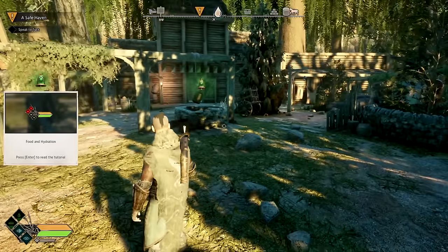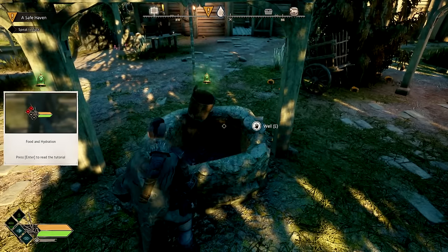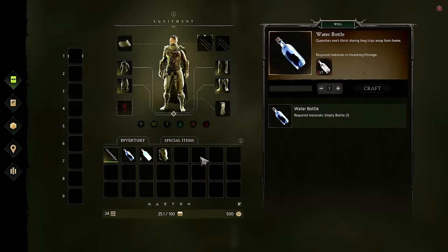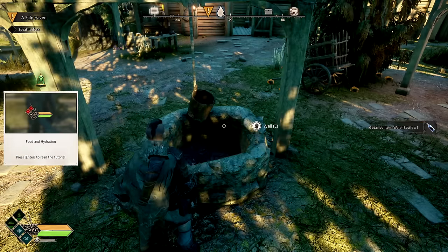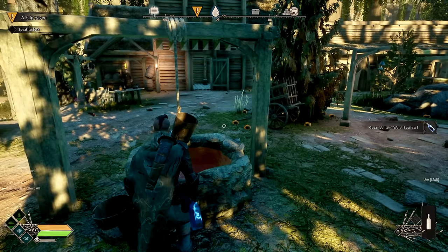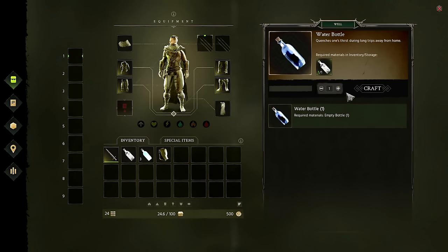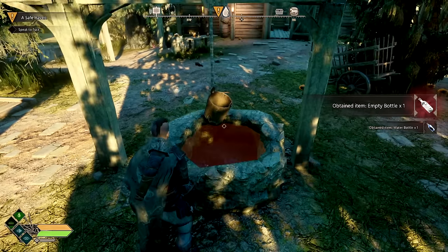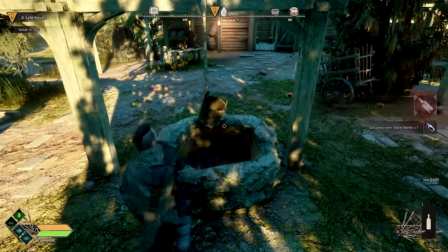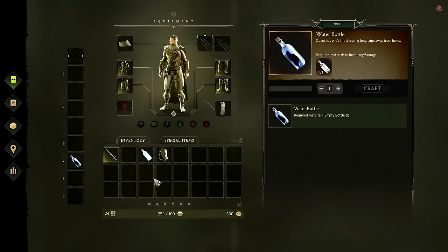The tutorial covers food and hydration - very important. We need to go over to the well and pick up some water. We can craft right off the bat. I'm super thirsty so that's going to be important. Let's take a little swig - going to need more than that. I'll put a bottle on my hotbar afterwards, take another swig to make sure we're good, and keep an extra one for emergencies.